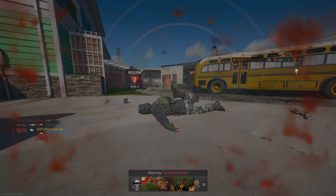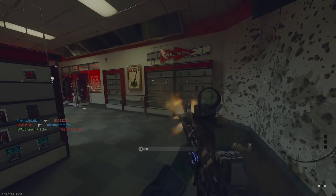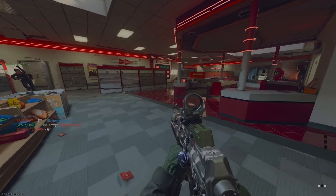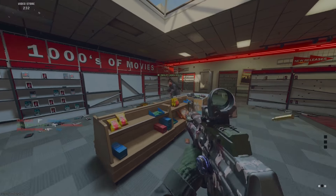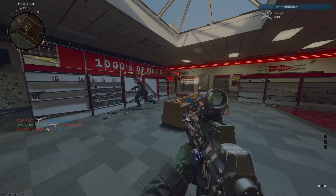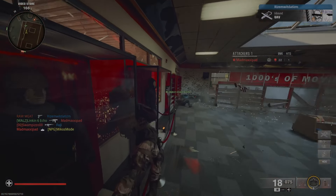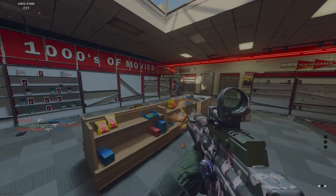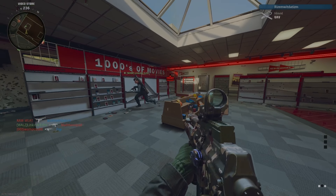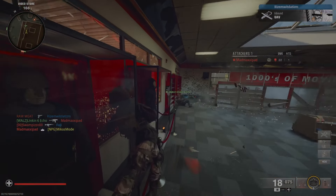I want to point something out about that landmine that just killed me. Did you know that you can actually save yourself from a landmine by diving away from it? Look at this clip from another match that I was playing with my friend Lincoln — Six Echo — as he was actually closer to it than I was. But because he was diving away, he was actually safe and I was not. So just hold the crouch button as you're running and you will dive away from it. But back to Nuketown.